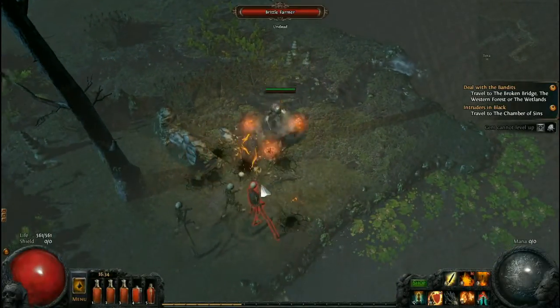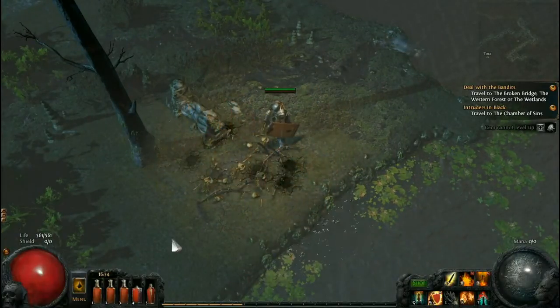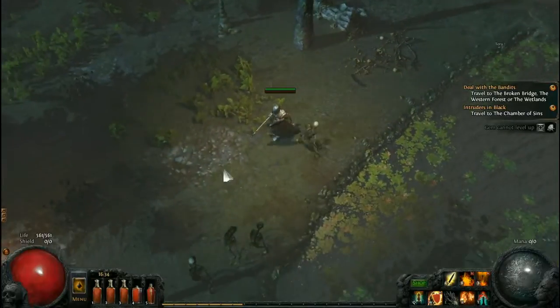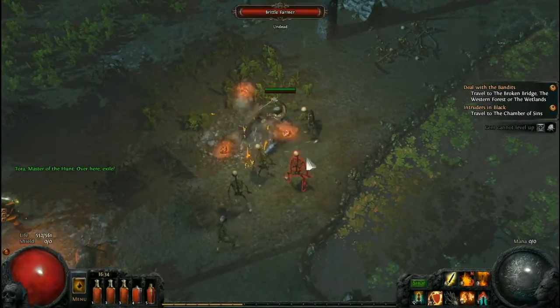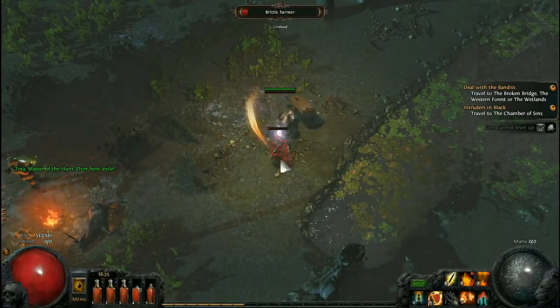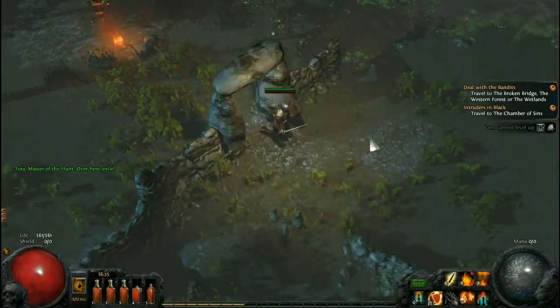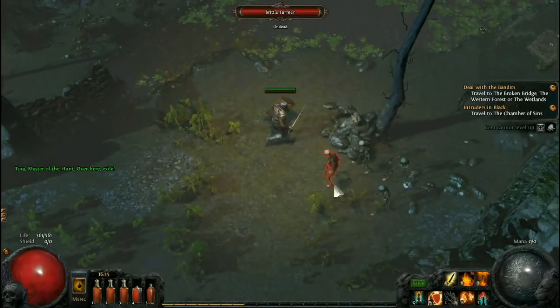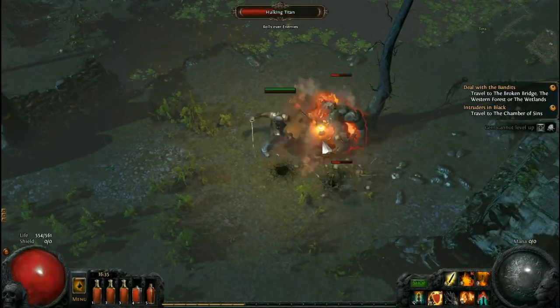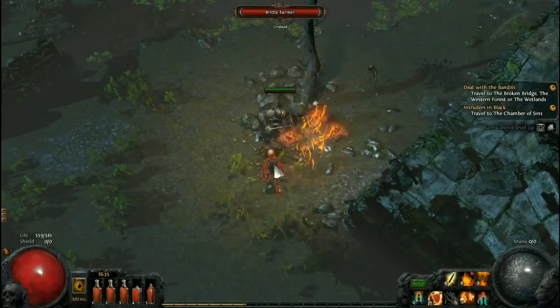Why are there so many mobs? Torah — over here, exile. Torah! We've met Torah before I think. I'll go and talk to you in a little bit but I want my waypoint. Nothing else matters right now. I want my damn waypoint — give it to me.